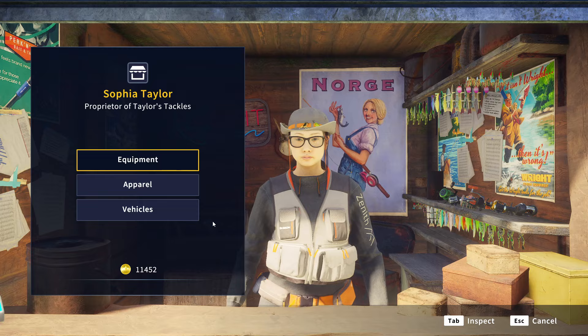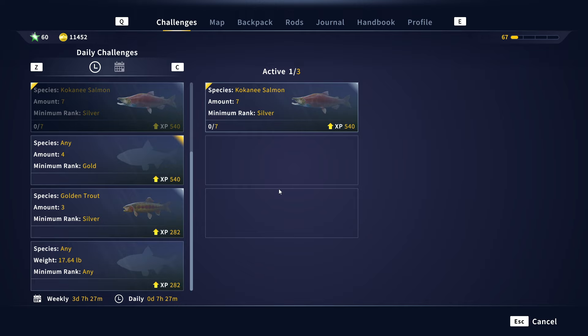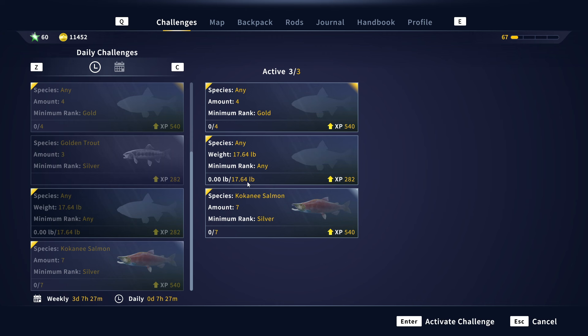I've been having a blast with the daily and weekly challenges. They've been a really good way of earning credits. Today's dailies: there's two really good ones for XP. We need seven silver kokanee salmon, so we'll activate that. We also can get four golds of any species, which gives us 540 XP. And as we're doing that, we're likely to catch 17.5 pounds worth of fish.